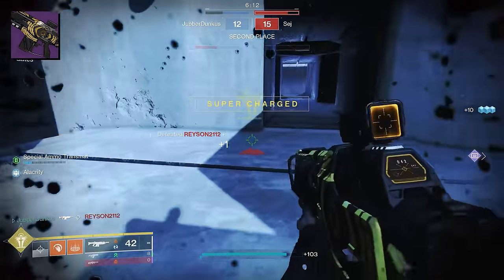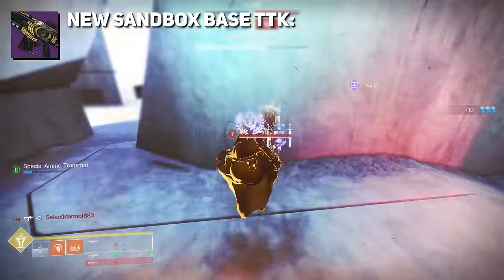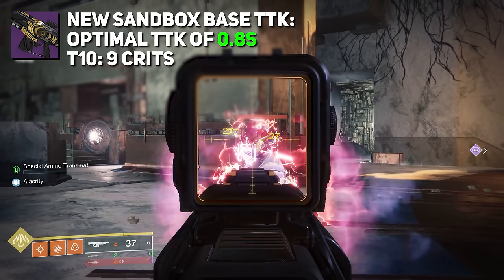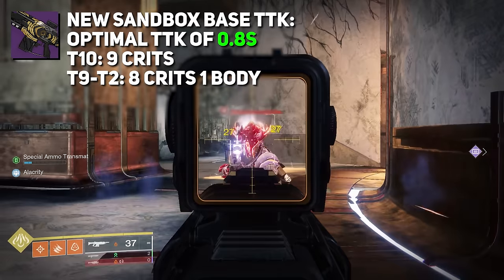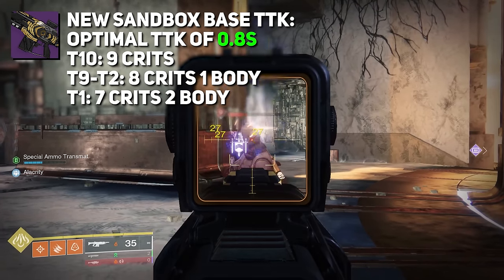In this new sandbox, we're doing 27 damage per crit and 16 damage per body. Time to kill wise, we're sitting at an optimal time to kill of 0.8 seconds from tier 10 Resilience all the way down. Tier 10 requires 9 crits; from tier 9 to tier 2, this requires 8 crits and 1 body. And from tier 1, you can squeeze out 7 crits and 2 body shots and still get that 0.8 time to kill.